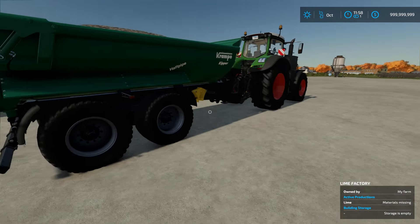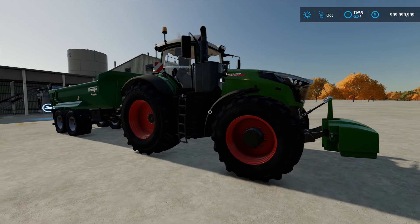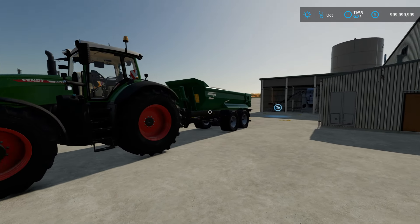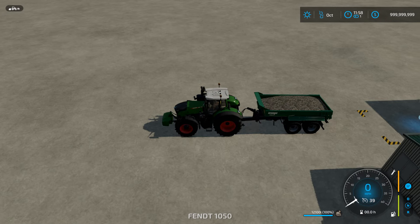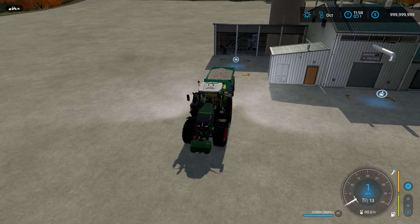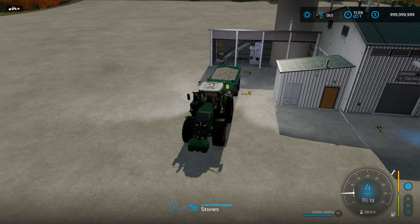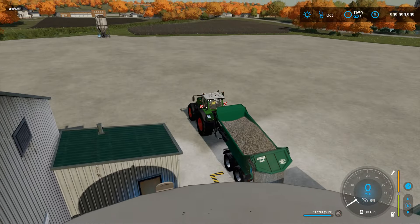We've already got some rocks in our trailer here. If you are going to haul stones, no matter what tractor you're in, make sure you get a front weight for your tractor, because a trailer full of stones can tend to make you do a wheelie. So we're going to go ahead and back the tractor up into this little spot right here and dump our stones in.